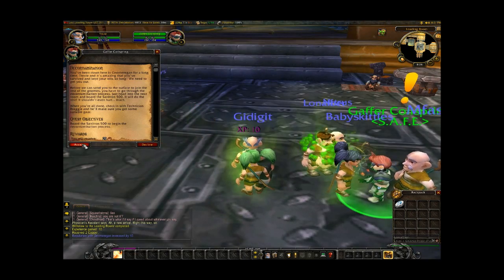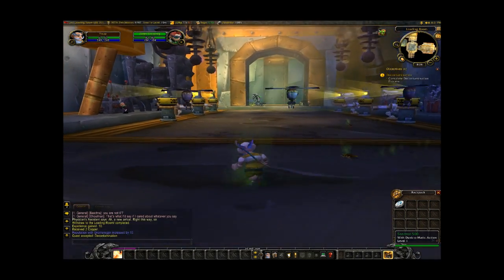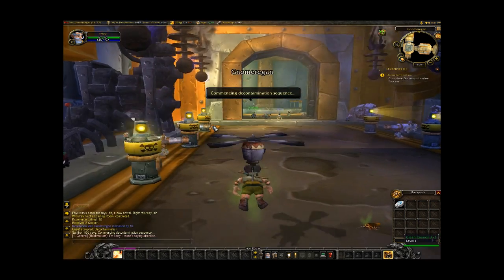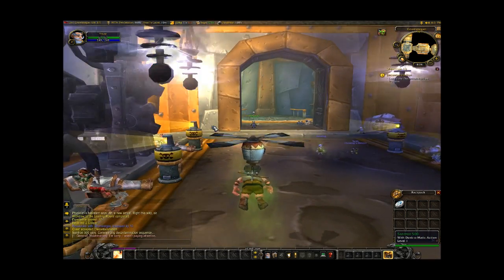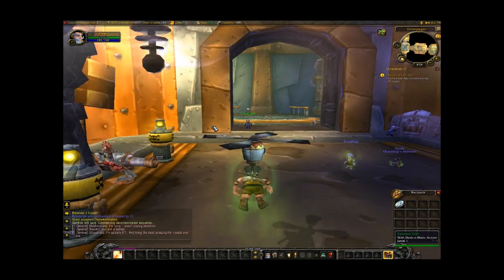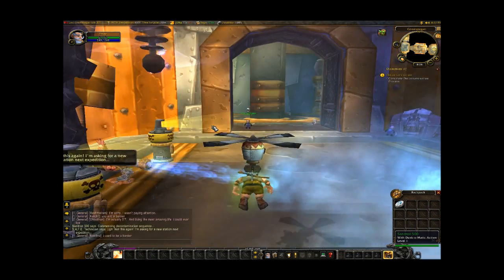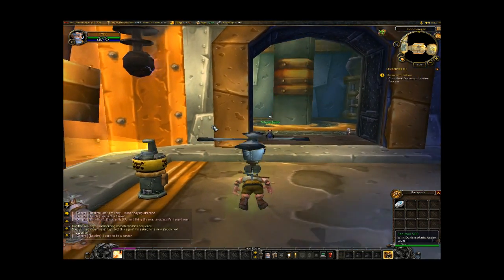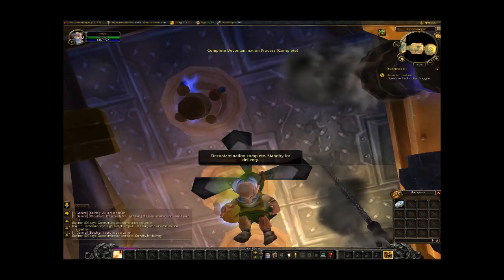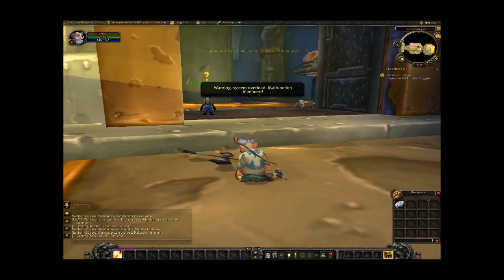I have to get decontaminated — you actually have to get one of these little fan robots. I missed that the first time I came here. Now we're going to get zapped. Washed. You've got a lot of minions — only a gnome could cover races. Zapped again. And I got new clothes, and my ride exploded.